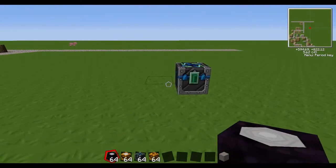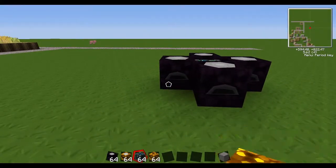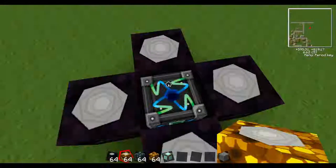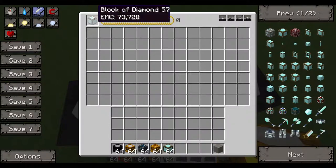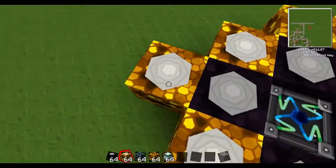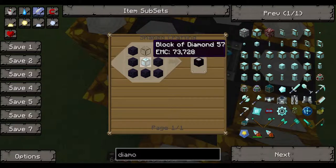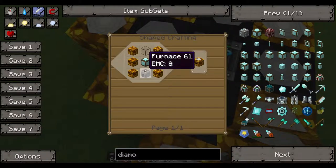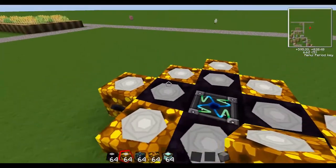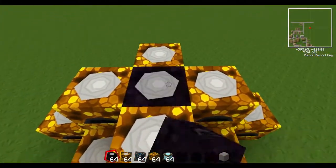So this is how you set it up with the MK1 starting tier. You put the energy condenser in the middle — you can condense whatever you want, I'll just do diamond blocks for this video. You surround it with the collectors. The relay is made with obsidian, a diamond block, and glass, and the collectors are made with a furnace, a diamond block, and glowstone — which is pretty expensive.